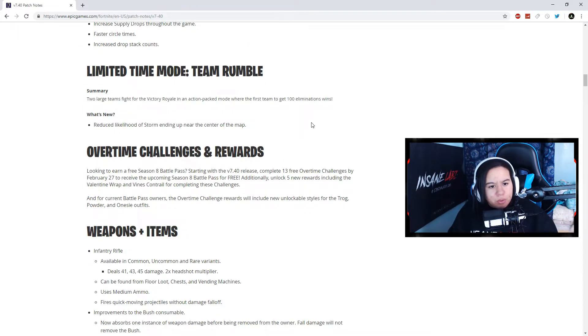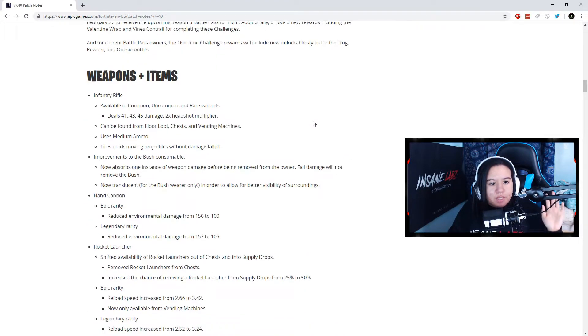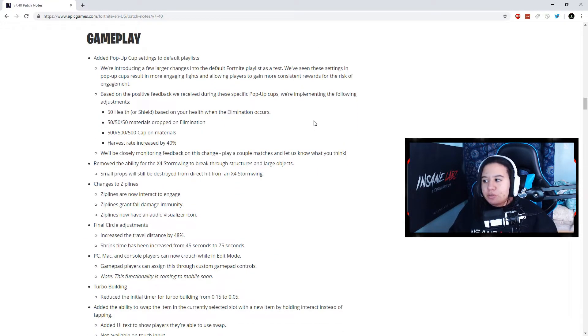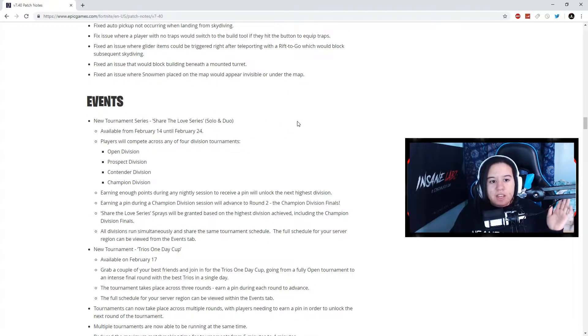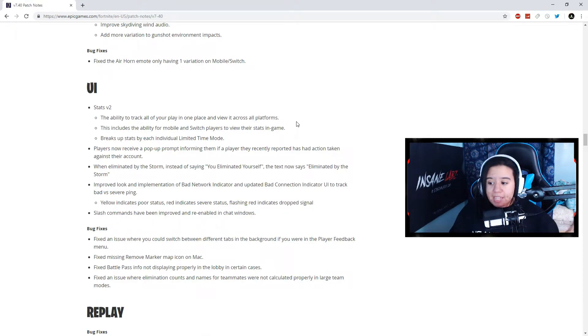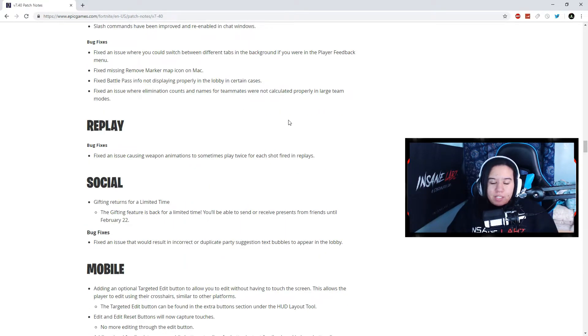They'll be rotating LTMs including Team Rumble and a few others. The Overtime Challenges and rewards are covered; a couple of items were nerfed. There's a new tournament for the Share the Love event, changes to zip lines, circle adjustments, turbo building, and a lot of tech spec updates. Audio and UI have been improved. Stats — which used to be very inaccurate in-game — have now been fixed and even show your stats for LTMs.